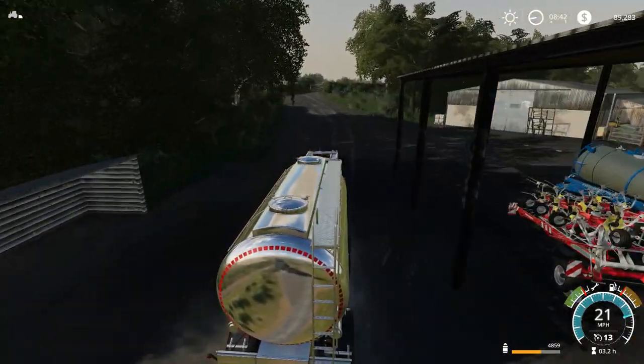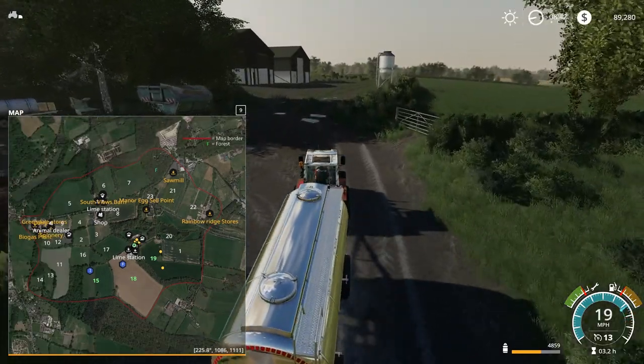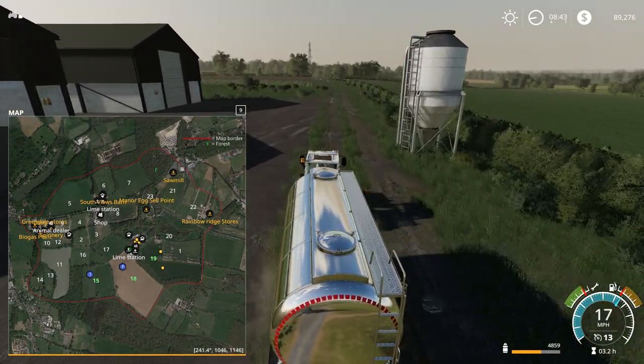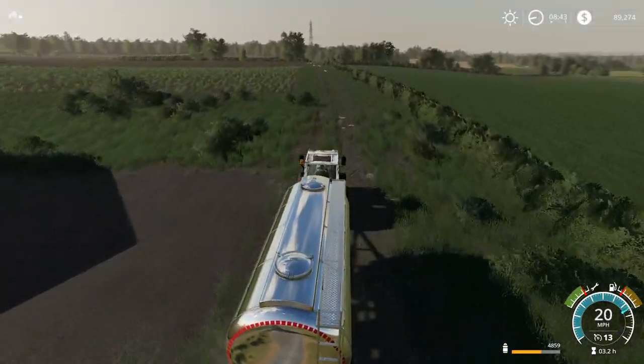Let's see what all we can get done. It is over to the west where I'm assuming the sell point is, so that is where we're going to head. We've got all that stuff to sell in the grain bins as well — I want them emptied out.